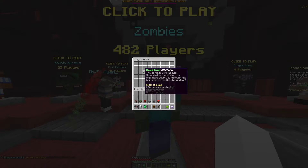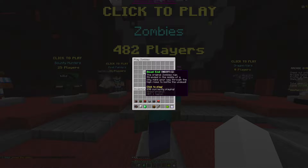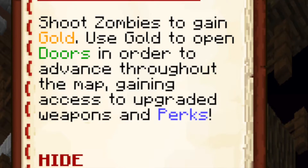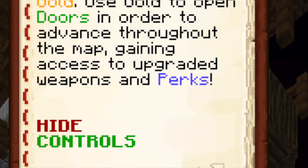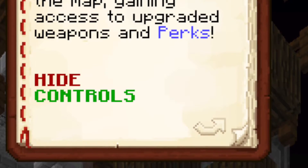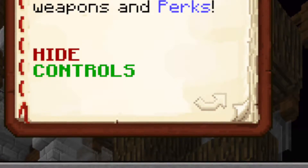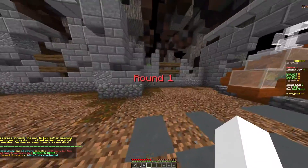Hey guys, it's Late Waker and today I'm back for zombies part 3 and I'm going to be playing Bad Blood today. Basically what Bad Blood is — you shoot zombies to gain gold, you use gold to open doors in order to advance throughout the map, gaining access to upgraded weapons and perks. Using these you kill harder and harder zombies and win the game at stage 30.